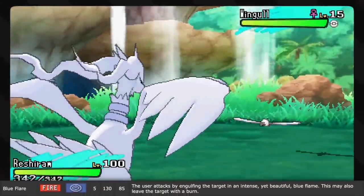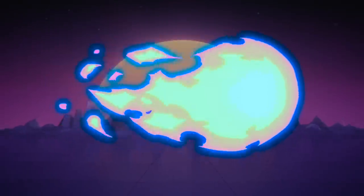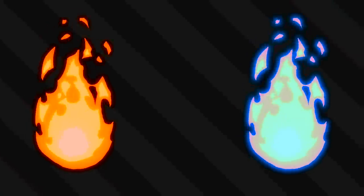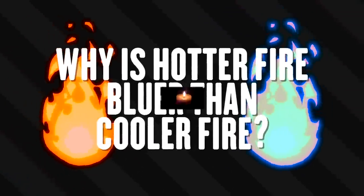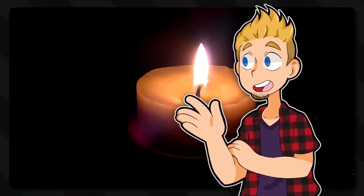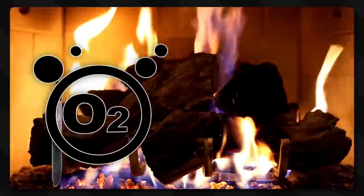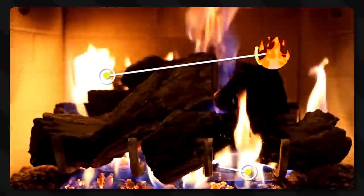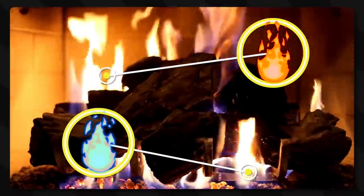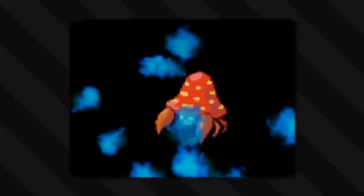Blue Flare is a signature move of Reshiram, and basically is just a really powerful version of Flamethrower. But does blue fire necessarily mean stronger? A red or yellow flame is actually the weakest in terms of heat, though some fuels just happen to burn at different light frequencies — that's why there's even green and purple fires. But generally speaking, when using normal fuels like oxygen or propane, the flame burns red on the outside and hotter and blue on the interior, meaning this is a more complete burn. So blue can mean hotter fire, but doesn't necessarily mean that.